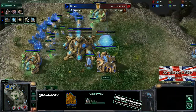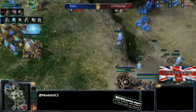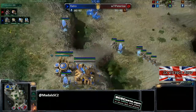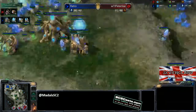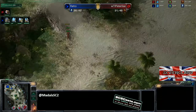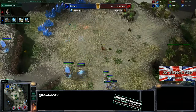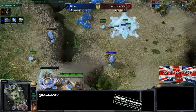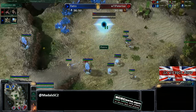Retro is ahead in terms of supply count and is getting up a third gateway. It's a bit of a strange build. Money-wise, Retro does have quite a lot in the bank — he needs to start thinking about how he's going to spend all that money. You either need to be looking to expand or throw down another gateway. A couple of zerglings are coming up to scout. The important thing is that zergling is going to see there is no natural expansion still, and this is really where you should be 99.9% sure that aggression is coming.